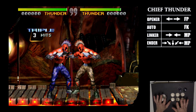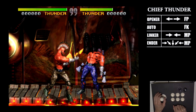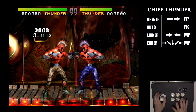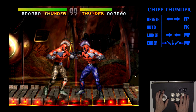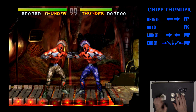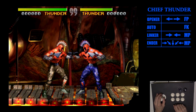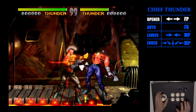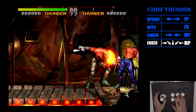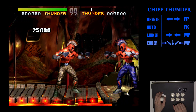Since this is a three-hit opener, we don't even need an extra auto to get to a killer combo. So we're going to do opener, auto, linker, and then go straight into an ender — rotate back and press medium punch. So it's charge back, forward fierce punch, fierce kick, back medium punch, and then rotate back medium punch. And there we got 13.